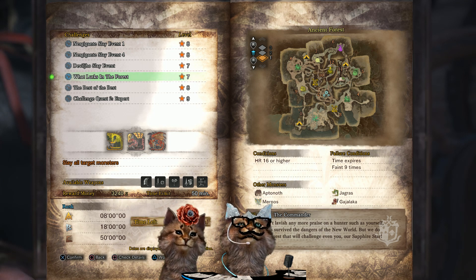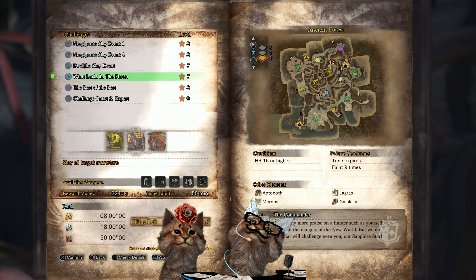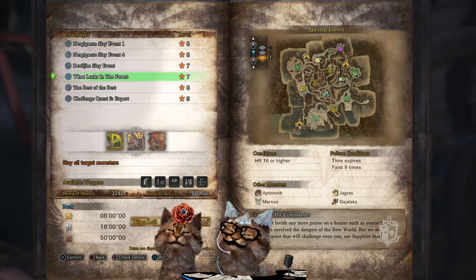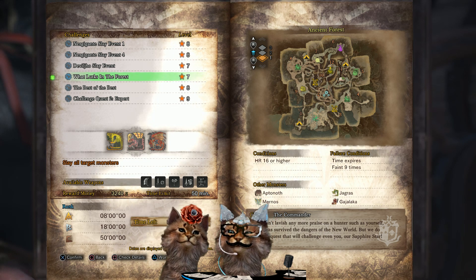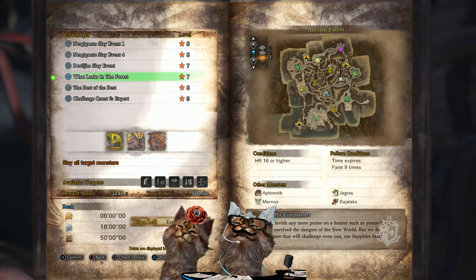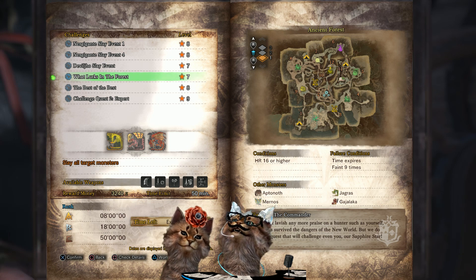Next we've got What Lurks in the Forest — one of the only challenges not set in the arena. You'll be in the Ancient Forest hunting three monsters; for an A rank you need to kill all three in eight minutes, and 18 minutes for a B rank. The gear sets don't give you much in the way of healing items — on lance and greatsword you might get a couple of potions — so know where your gathering points are for honey and herbs. This quest is really good for Hunter King Coins, vouchers, ancient potions, and eggs. Hunter rank 16 or higher, you can faint nine times.